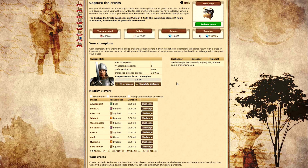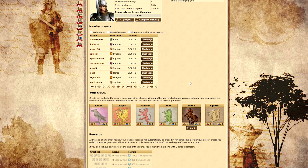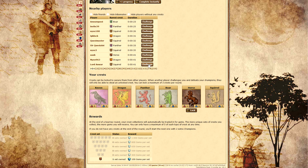Another cool thing we added is the Nearby Players filter. Before, everyone would be on this list. But now, you can hide friends, tribe mates, and even players without any crests, so that you can really quickly attack and challenge the next village.